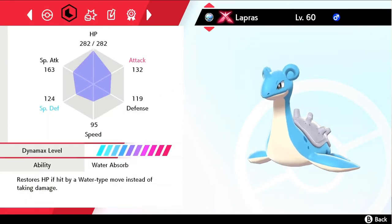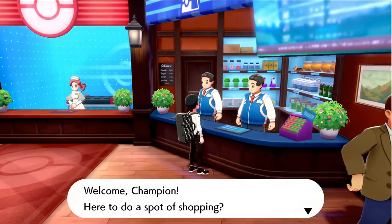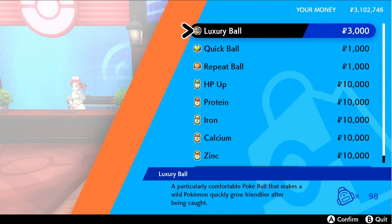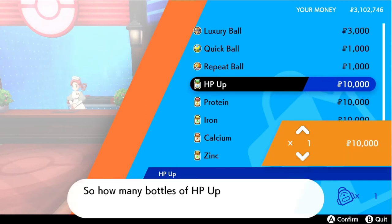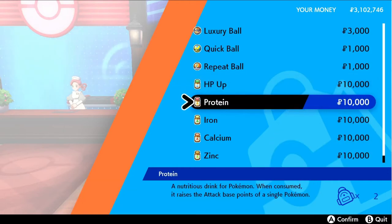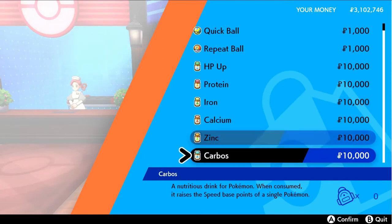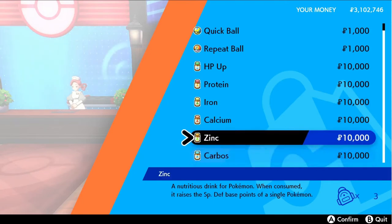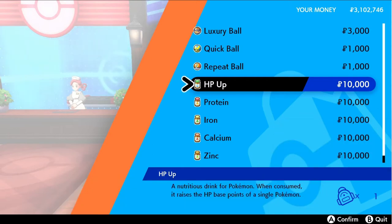There are two more ways to EV train your Pokemon. The second method is also easy but can get extremely expensive — it includes the use of Vitamins. Vitamins provide your Pokemon with 10 EVs depending on the vitamin used: HP Up increases HP, Protein increases Attack, Calcium increases Special Attack, Iron increases Defense, Zinc increases Special Defense, and Carbos increases the Speed EV. Since your Pokemon needs a maximum of 510 EVs, you'll need at least 53 bottles of Vitamins, adding up to 530,000 Pokedollars since each bottle costs 10,000 Pokedollars. You can, however, get Vitamins for 2 BP, which is a lot less expensive than buying them from the shop.